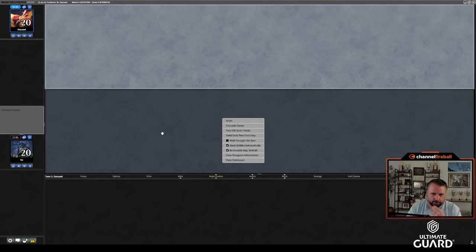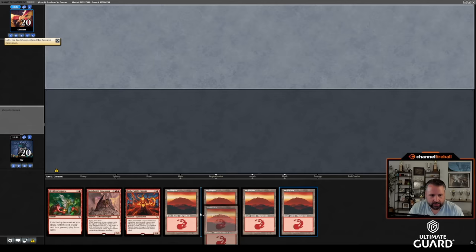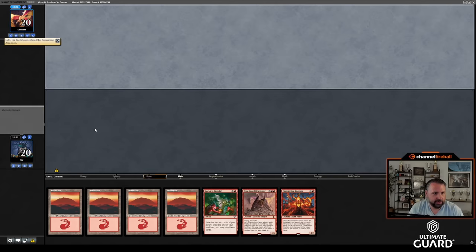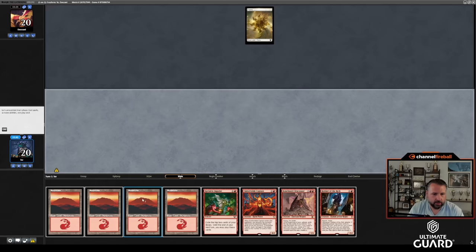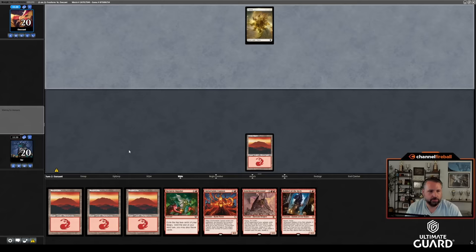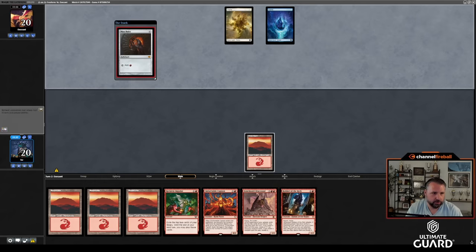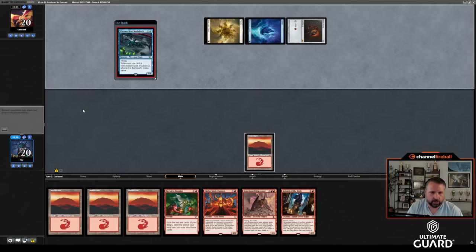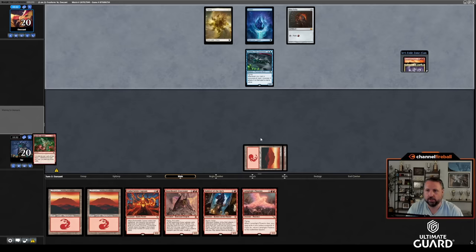On the draw here. Turn two Reckless Impulse — I'll keep this hand. I have turn-two Reckless Impulse which is a good way to dig for Mox and Mana Crypt. If I find any of those I can play Emberwild Caliph into Bonehorn Dracosaur. Chromie Seed Shark — alright. Let's go Reckless Impulse. Let's not hit any Atroxas. Atroxa, Carnosaur — okay, I have outs. Namesticker Goblin — roll a six. I always want to draw Namesticker Goblin because this deck is kind of built around that card.